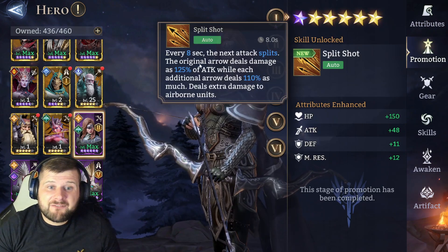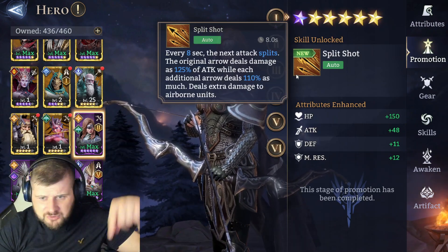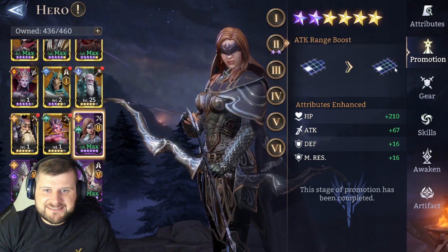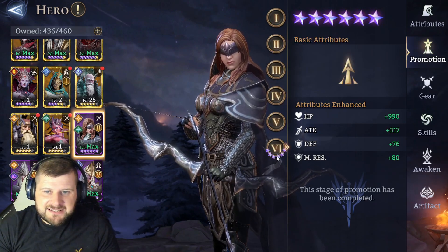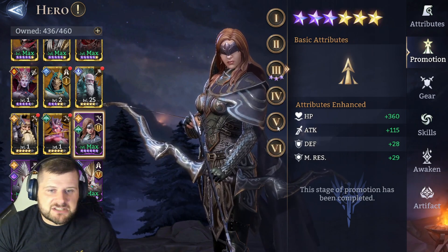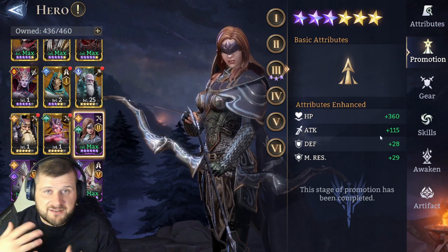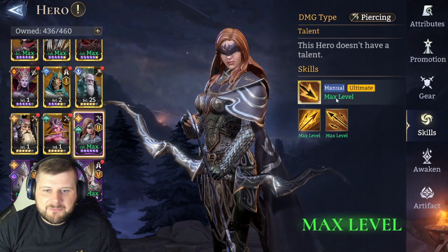Promotion one unlocks Split Shot. At promotion two, she gets an extended attack range boost, and obviously basic attributes are increased for every further promotion — you should always do this as much as you can. The stat stacks gained on your hero are massive, meaning your gear scales better as well.